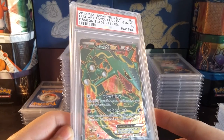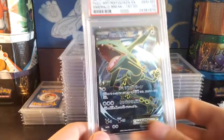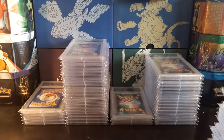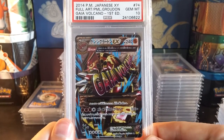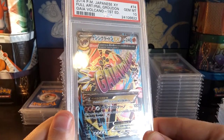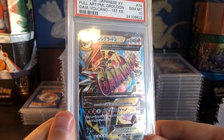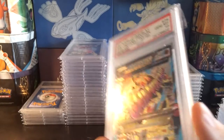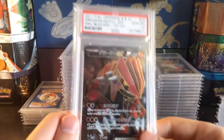There's the Dragon Blade Rayquaza EX in a Gem Mint 10, and the Emerald Break Rayquaza EX full art in a Gem Mint 10. The Primal Groudon from Gaia Volcano — just beautiful. I love the regular full art versions of the Hoenn Primal Mega Legends: Primal Groudon, Primal Kyogre, Mega Rayquaza. Just beautiful. It would be fantastic to score those in a 10 in English, but I don't know if that's going to happen.